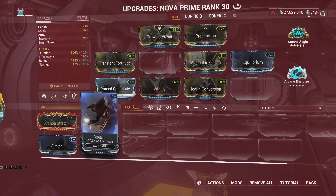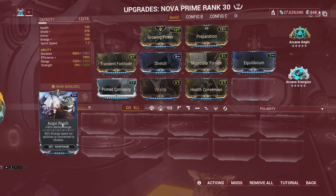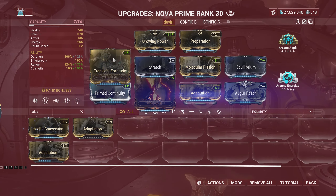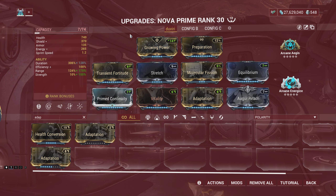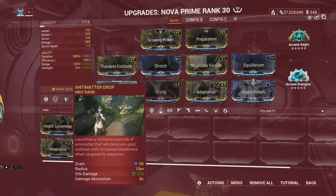In the past, you had to stack all duration mods on Nova to get the full 90% damage reduction on health. After the update, it will be much easier to achieve the full 90% damage reduction, providing more build diversity. We now have the option to not use Narrow Minded in our build. The damage reduction of her first skill will also now apply to both shield and health, and the damage type changes from Slash to Blast.